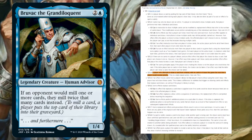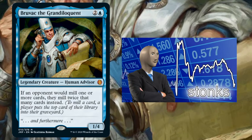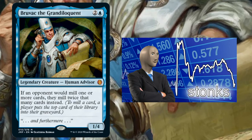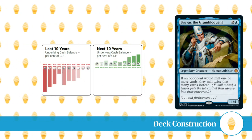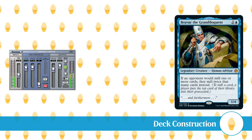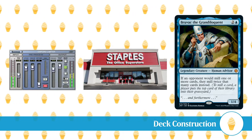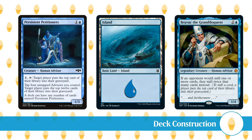While the commander himself is quite pricey at $45, Jumpstart is an unlimited print run, so as long as it remains popular, we should expect to see the circulation continue to expand and prices drop over time. The deck itself has been designed with budgets in mind, as not everyone will love playing a mill deck, so it makes sense not to blow your whole wallet on testing it out. We've limited the number of non-staple cards and kept the overall deck cost under $300. The deck also runs 20 copies of Persistent Petitioners and 26 Basic Lands, making it considerably easier than most decks to assemble from scratch.